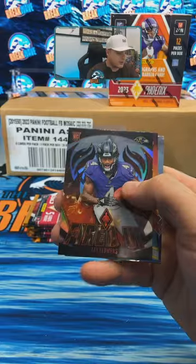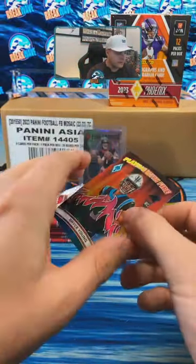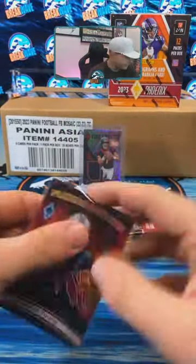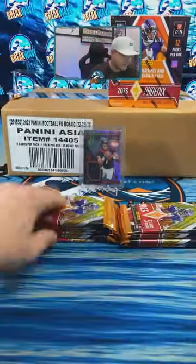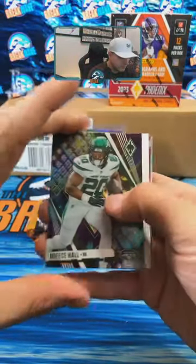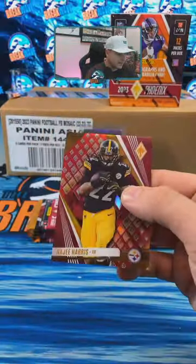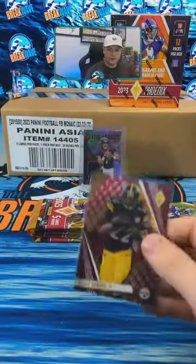Tyreek Stevenson, we got Zay Flowers silver, fired up for Baltimore. There's a Bryce Young pink playing with fire for Carolina, that's out of 175. Wow, numbered QBs coming out early and often. Jake Moody, Bryce Hall, nice one for the Jets. Then we got Nazi red for the Steelers and Jordan Addison contours — Nazi to 199.